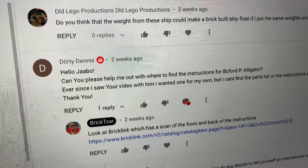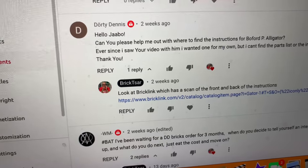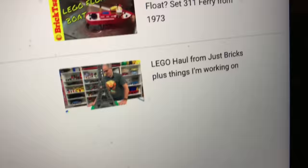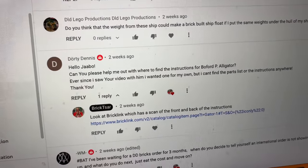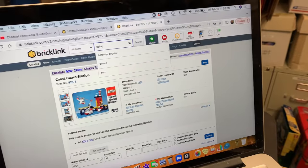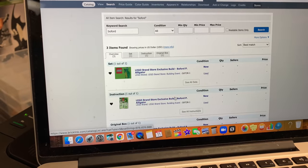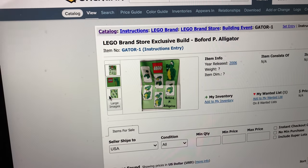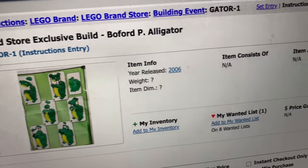We'll do one last question. This is from Dirty Dennis — it was about the Bofford P. alligator, and he's on the shelf or was on the shelf. I put a link to it in that video — Lego haul from Just Bricks. Because if you look up Bofford on BrickLink, it's basically the instructions. Let me just type in Bofford — I'll show you. The instructions for Bofford right there. It's a brand store event. There are your instructions. Boom. How to build Bofford. It's right there on BrickLink if you're looking for instructions.